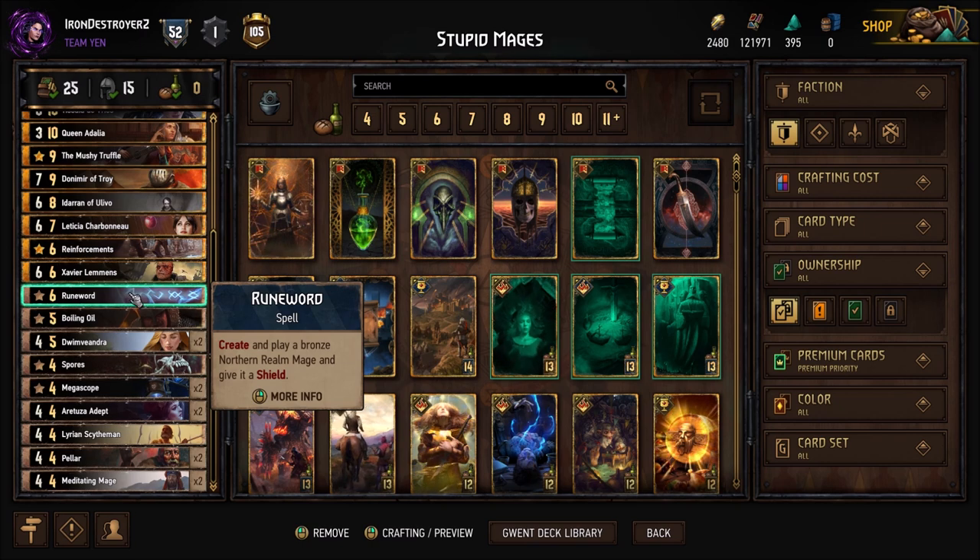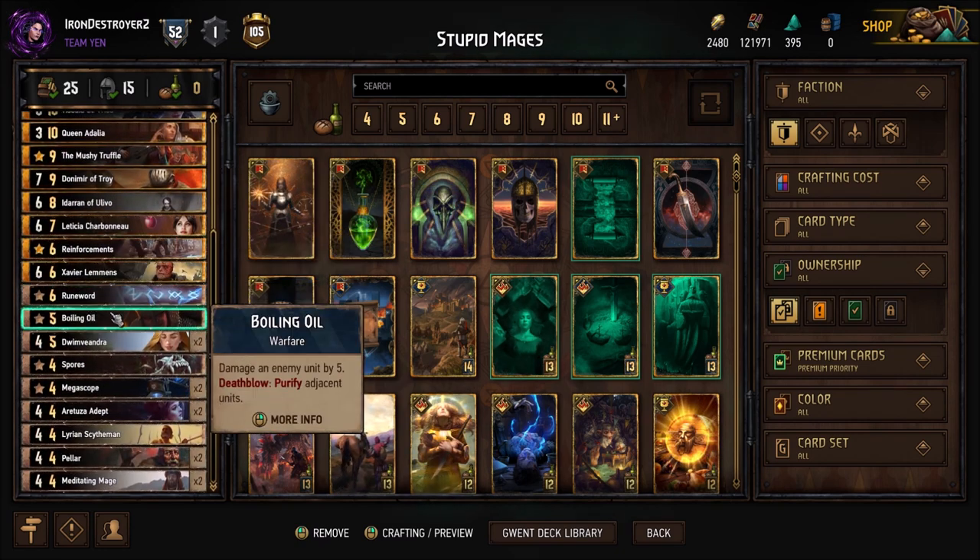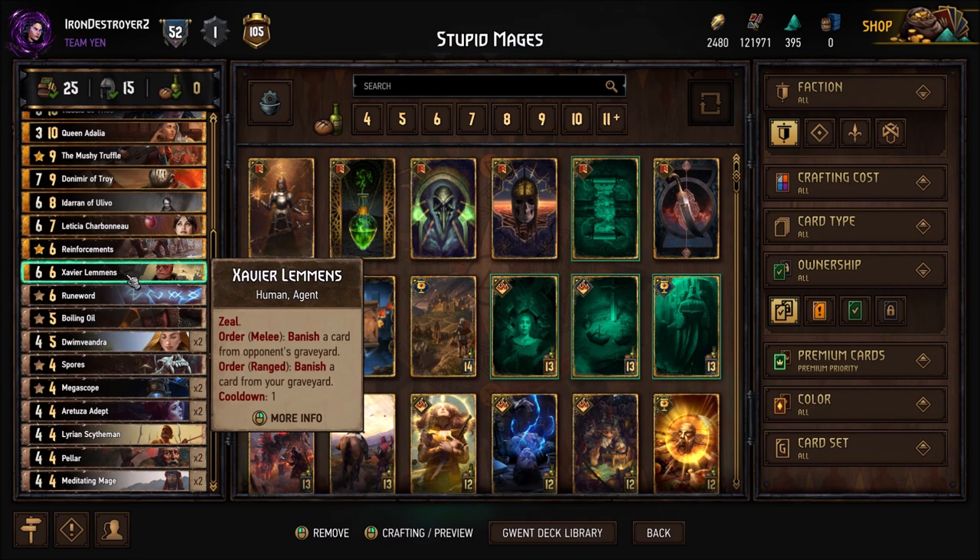Xavier is in here for graveyard interaction. Even in this deck where we're only relying on our own strategy, I think we want graveyard interaction because one of the few decks that can beat this pretty consistently is Rain — it's got Rain with Thalmar Storm and all that good stuff. So you want to be banishing key cards; otherwise you're opening yourself up to losing because it'll still storm then kill your guys. The Rain matchup is still kind of hard with this deck.